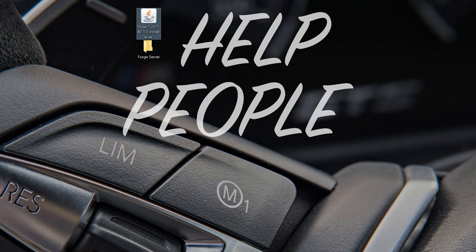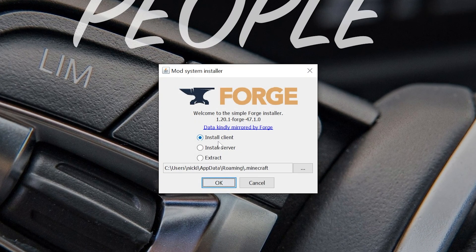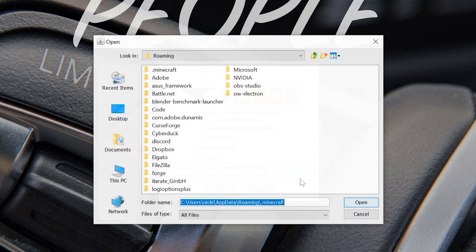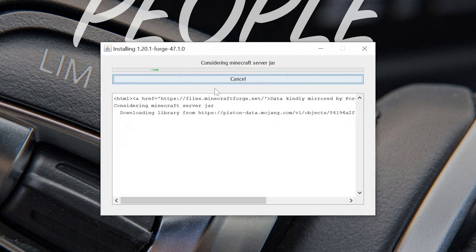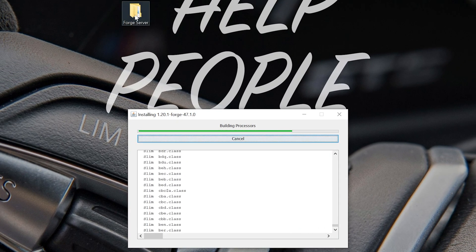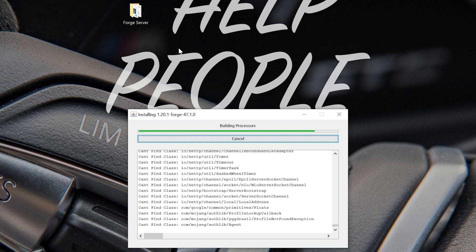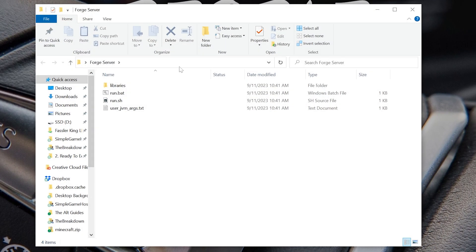Then we want to repeat that, opening up Forge again. This time we're going to install the server, so open with Java. Click on Install Server. A red box is going to appear — click the three dots and go ahead and find the folder we created. In our case it's the Forge Server folder on the desktop. Click Open, the red box will disappear, and click OK. Now Forge is going to install all the server files into that Forge Server folder.